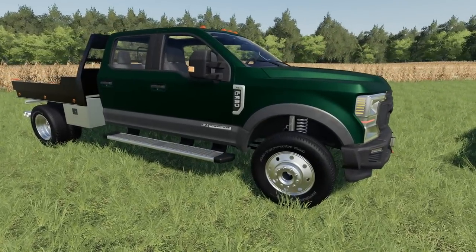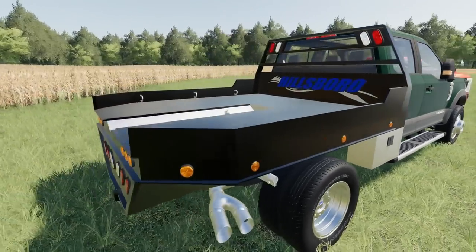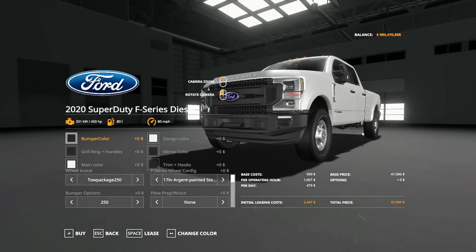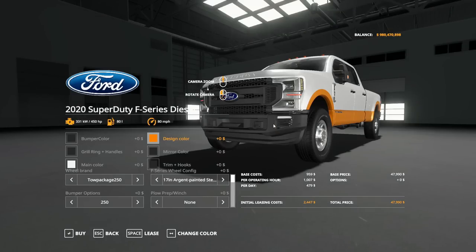Everything can be changed on this, so it's authentic. We've got a King Ranch over here, an XLT F-350 Power Stroke, and one with a custom Hillsboro flat deck on it — there's no tail hitch on the bottom but we do have a gooseneck. You're going to find both in the cars section of your store — the F-Series gas and the F-Series diesel, priced at $37,400 and $47,900 respectively. Let's go take a look at the diesel. Color options — you've got a ton: bumper design, grill, mirror, main trim, and hooks.